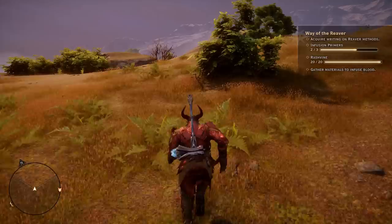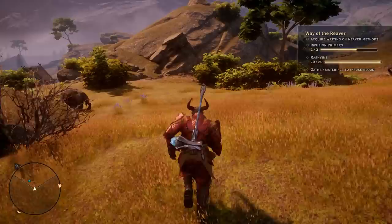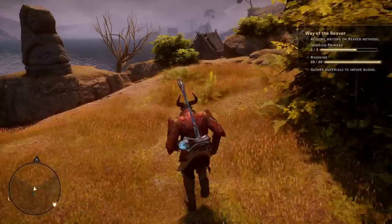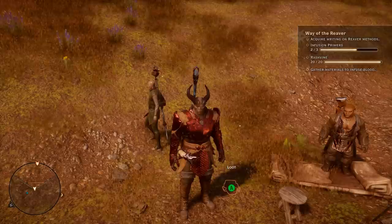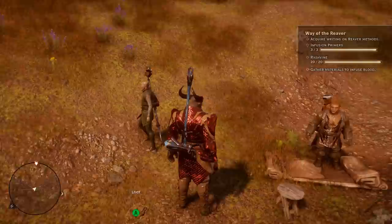I'll show you the quest map so you can see the line. When you get to the top you'll see a house down there — that's where we're going because that's where the enemies are. I'll pop up the map again to show you where we are. Once you kill them you'll get your first infusion primer. The bad guys are dead — loot and grab that first infusion primer.